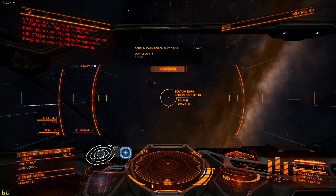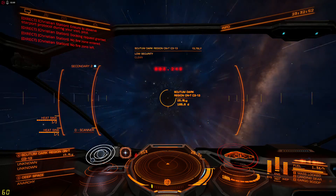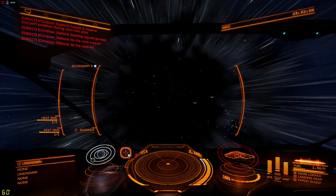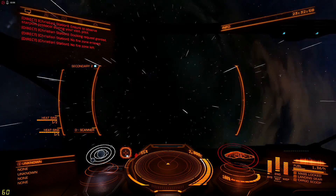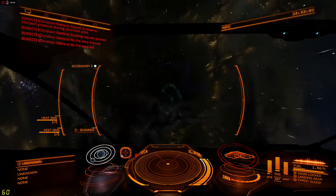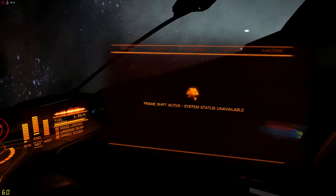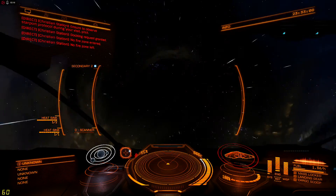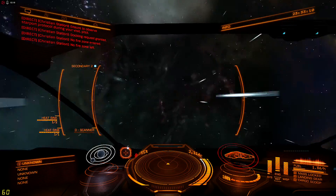I swapped out my shield generator for an extra fuel tank, so I have more range if I encounter a pocket of unscoopable stars. My business class passenger compartment and fuel scoop are all size fours.